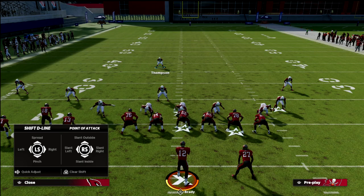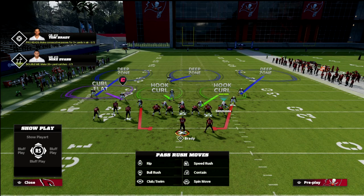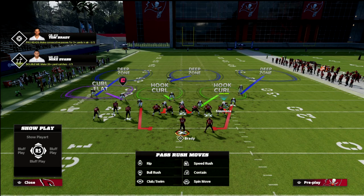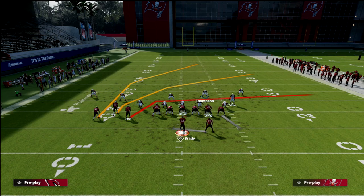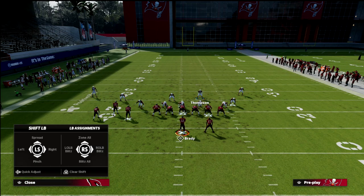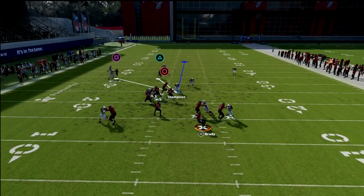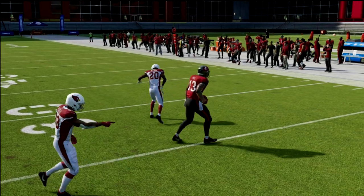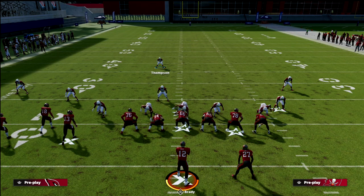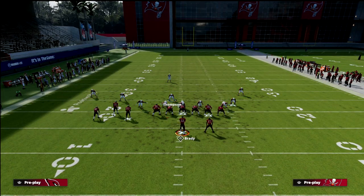You have to crash your line out. To prove it, I'm going to not crash my line out this time. Look at the blitz angle of Simmons — he's not on a crashed-out angle. This will contain the quarterback fairly okay, but it won't get the sack. See how he gets picked up? And then I can make a pass. So it's really important to actually shut down the quarterback completely, and that's why I crash my line out. You can literally just crash your line out, QB contain, blitz that guy, QB contain, and move this guy over.